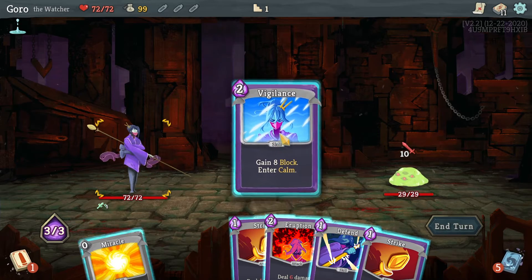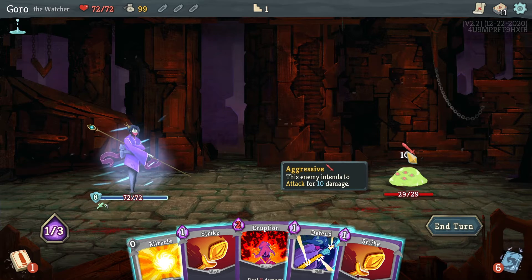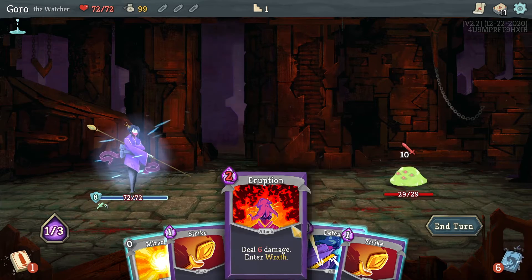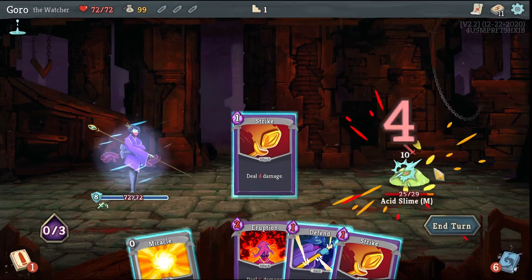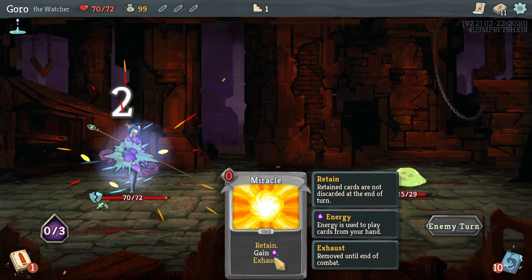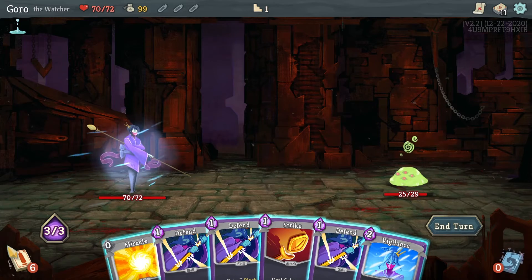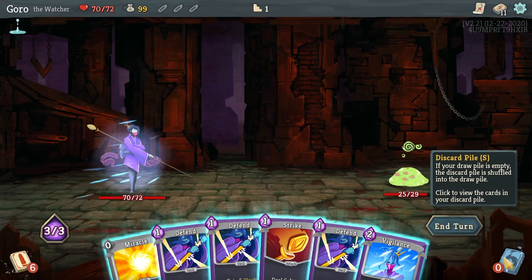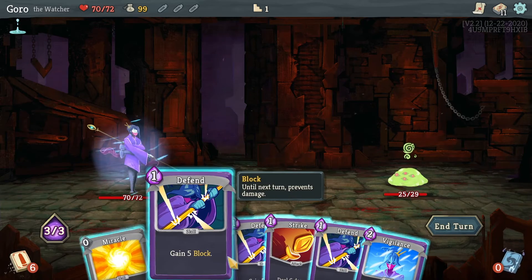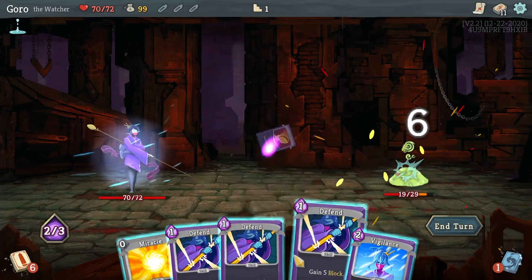All right, so we're blocking — that little shield icon shows he's doing 10 damage and we're blocking 8 damage here. We're trying to mitigate some of the damage. We also have a Miracle card that retains every round, meaning we don't discard it. As you can see, we gain cards and then every time our draw pile goes down to zero we shuffle our discard pile back. Right now we have to beat up the slime — the only attack we had was that one Strike.